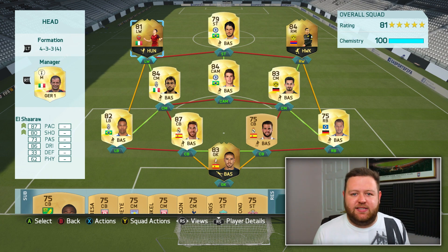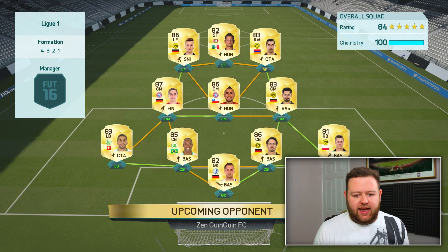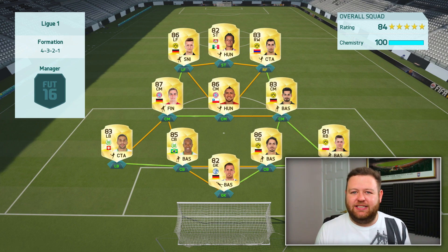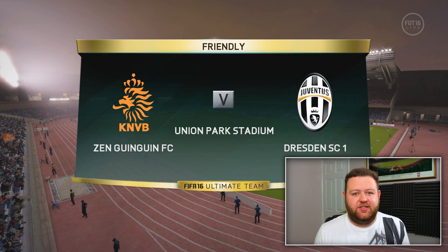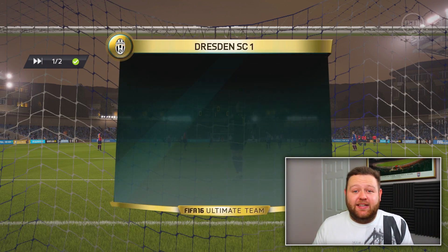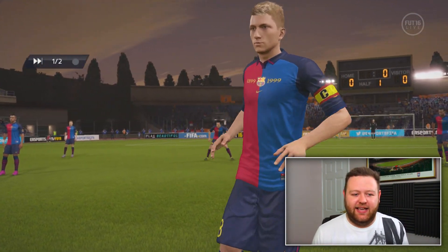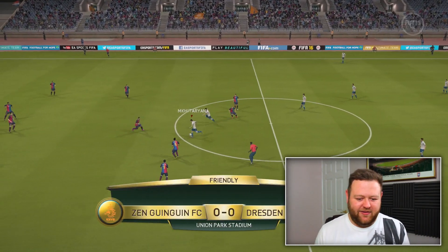Coming up against our opponent today, we're going to be facing a full-on Bundesliga team and a very strong one. We've got upgraded Chicharito, the likes of Reus, Mkhitaryan, Vidal, Naldo at the back, and upgraded Farman in goal. I'm nervous — this is a strong team to play. Last week on the Foothead Randomizer I literally didn't manage to score, which was a problem. So no matter what happens today, my aim is to score a goal.